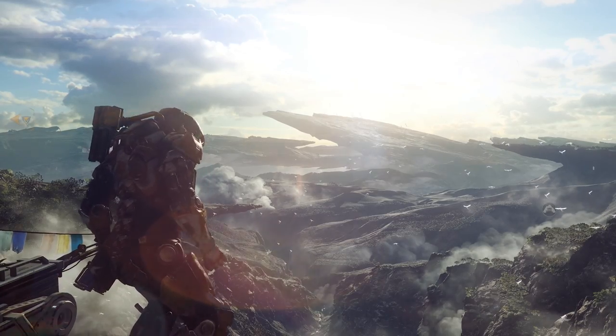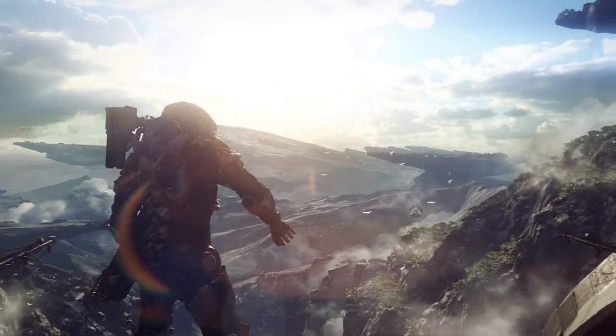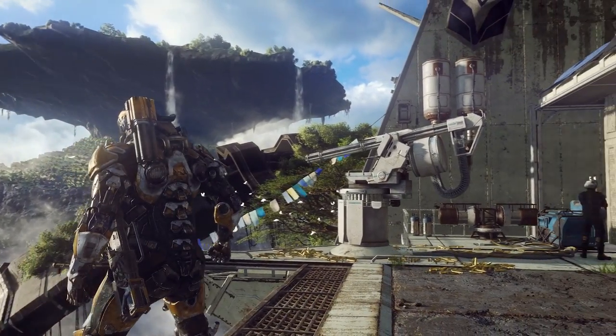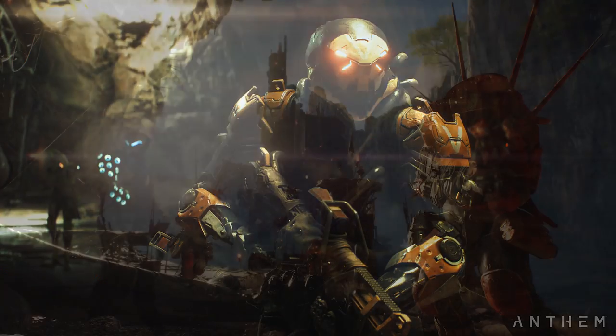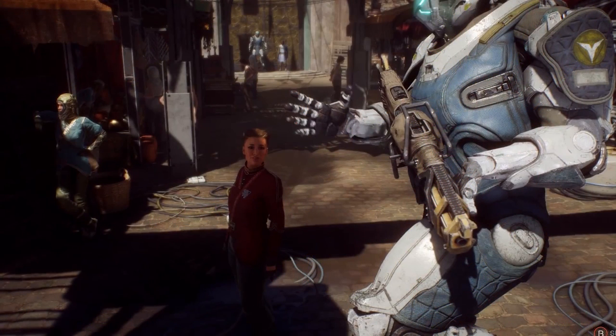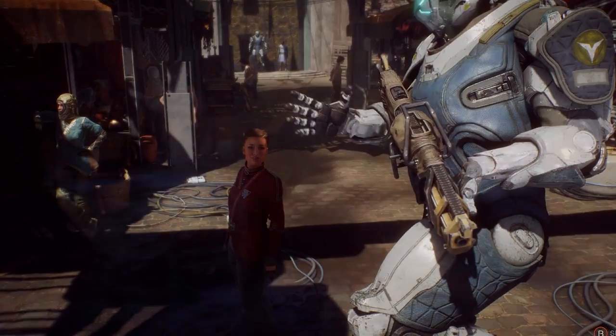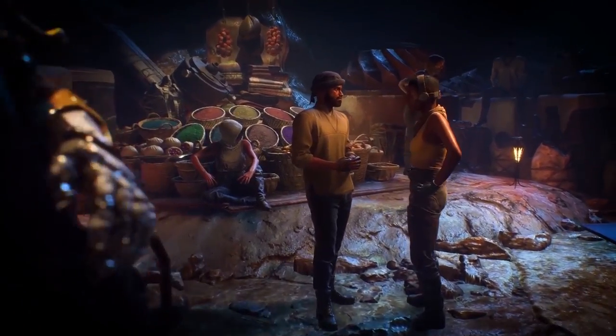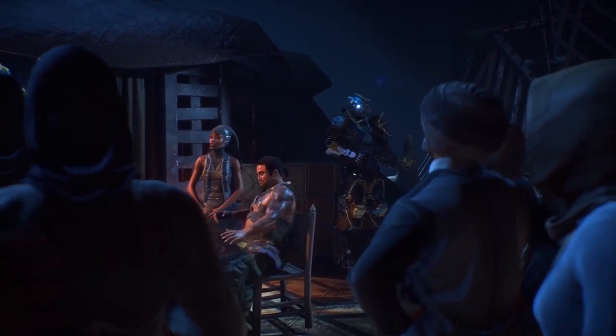Let's start with the workhorse - one of the most common weapons in any video game ever - the assault rifle. We've seen these all over Anthem. We've seen the Ranger wielding them, we've seen the Scars wielding them, we've seen the guard inside of Fort Tarsis wielding them. They appear to come in many different shapes, sizes, forms, and functions.